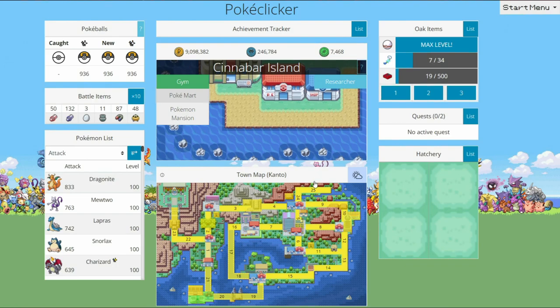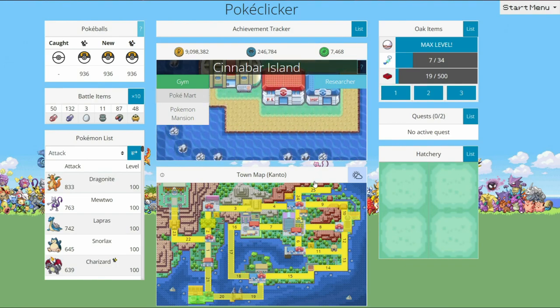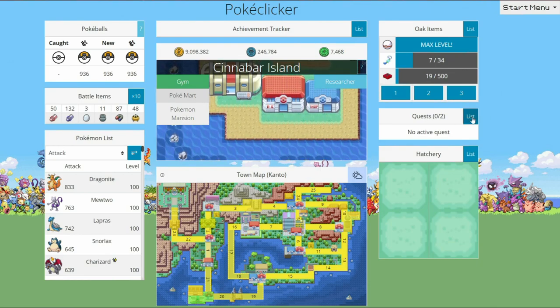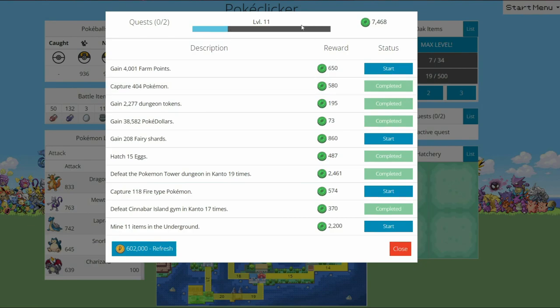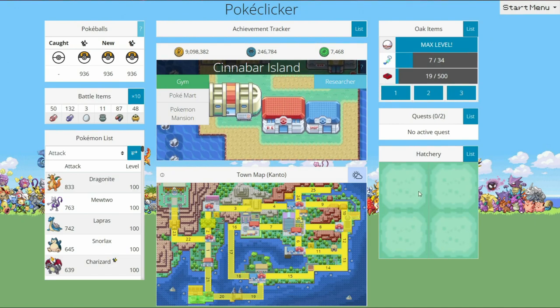Now, you've already done all that, you've gotten all the Pokemon — great. But don't leave yet. What I would recommend before you move on to the next zone is get up to quest level 10. The reason you want to get up to quest level 10 is it allows you to have two quests going at the same time, which is absolutely broken. This just requires going through the quests and completing them, and once you have two quests unlocked, it gets super, super easy.